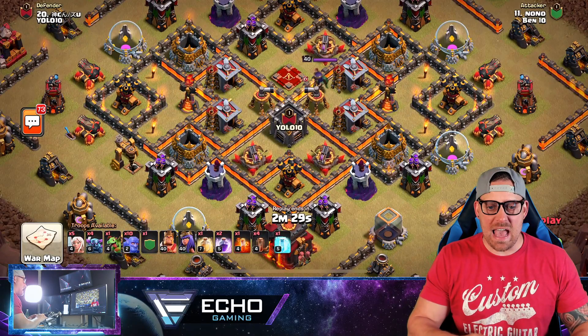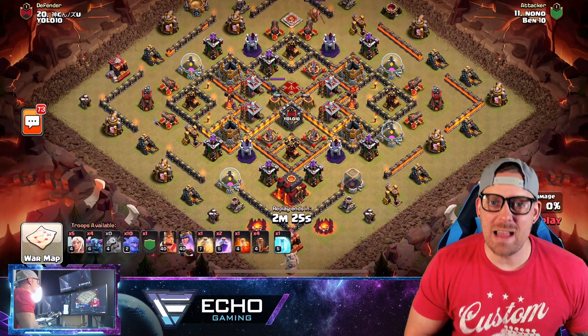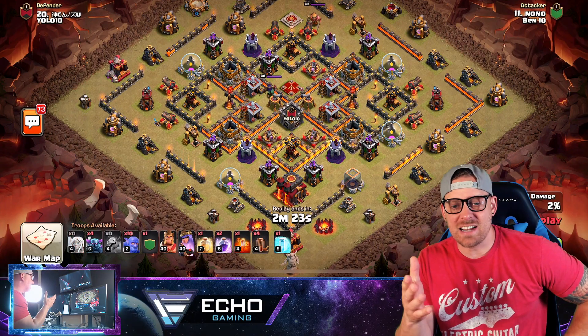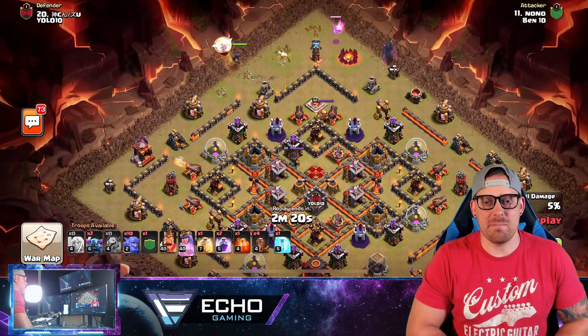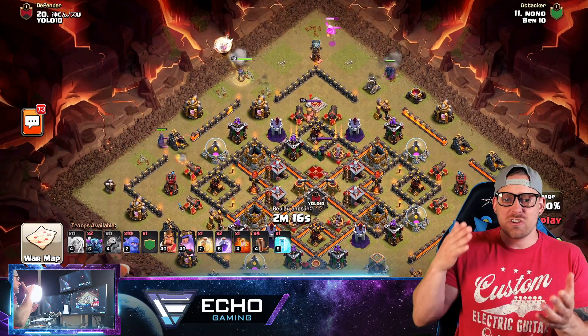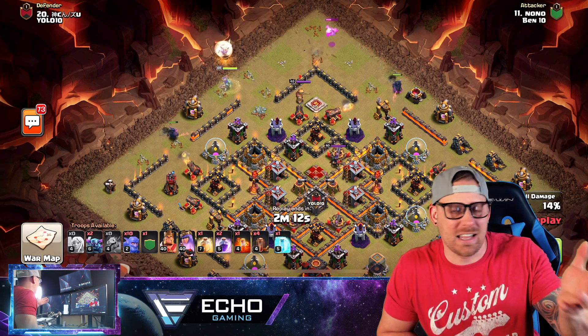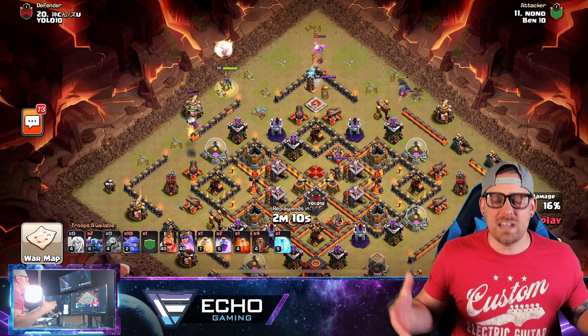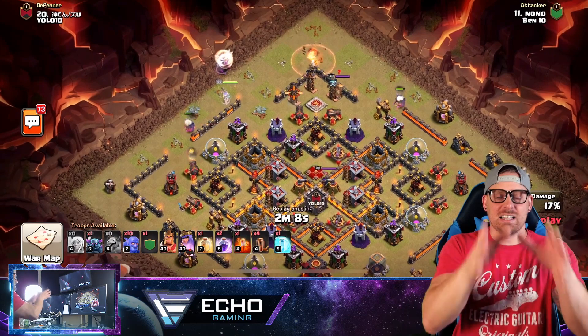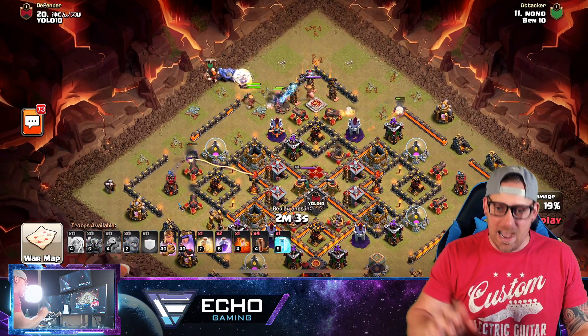The final attack is a Queen Charge PEKKA Bowler attack. Can we talk about how many Queen Charge attacks there are and how successful they can be? You're using PEKKAs for funneling, getting Bowlers to crush the center of the base — it's basically a PEKKA Smash. The Queen meets up with the PEKKAs and Bowlers, going into the base with Quad Quake, tearing it apart from the inside out.